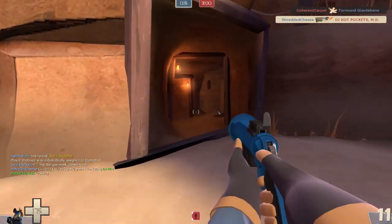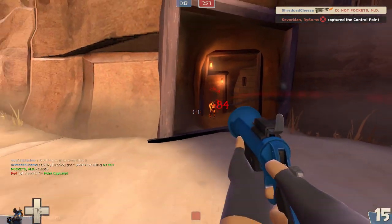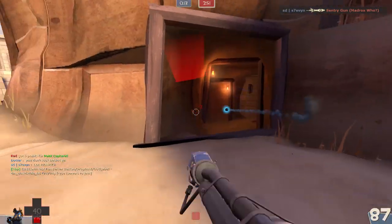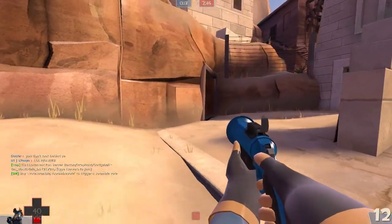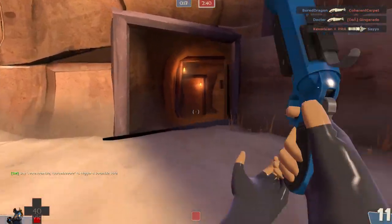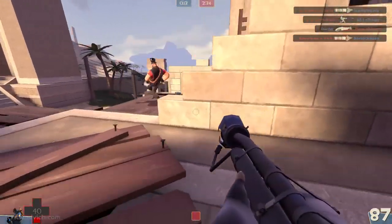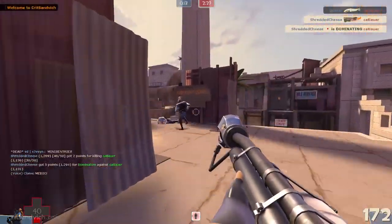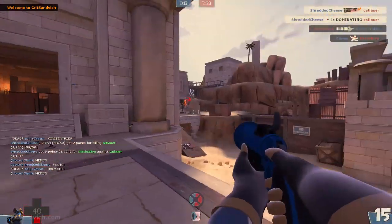Another tactic — mostly a Backburner strategy, and a spy strategy too — is to stay out of people's field of view. If you stand in spawn and look straight ahead, try to keep a mental note of how far to the left and right you can see, because those are your blind spots. People can just walk right over there and you'll never see them. So try to keep a mental note of those things and use them to your advantage.